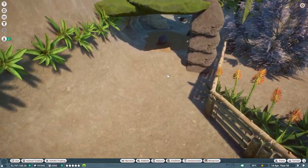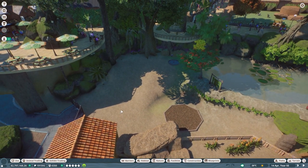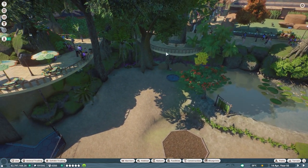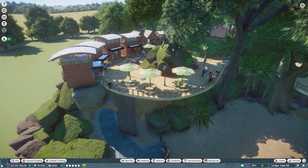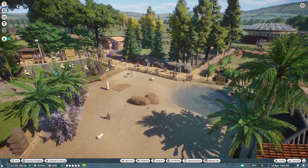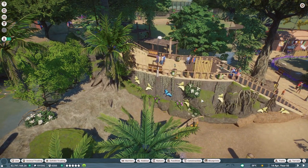It was a bit challenging getting the tapirs to access all the different areas with the terraforming, but it works and they've got a nice big pool to swim in. Guests can view them from up here in between these jungle room buildings or come out on this other platform. Then we have a little South American themed eatery over here where guests can sit and look at the tapirs, the Bactrian camels, and the rest of the zoo.